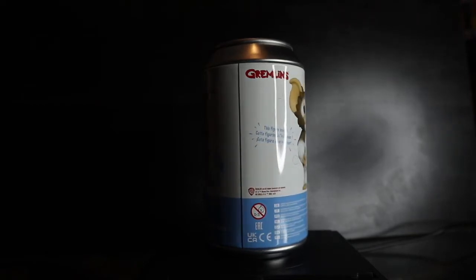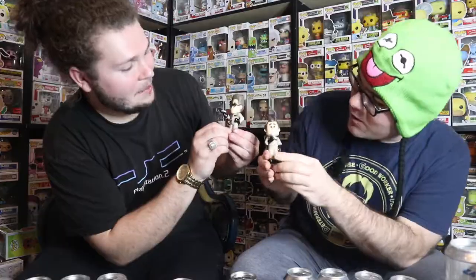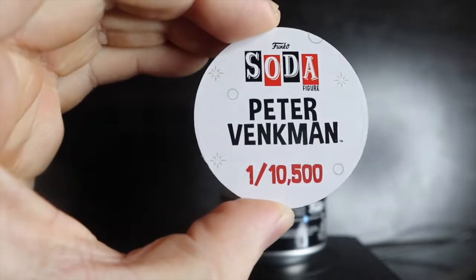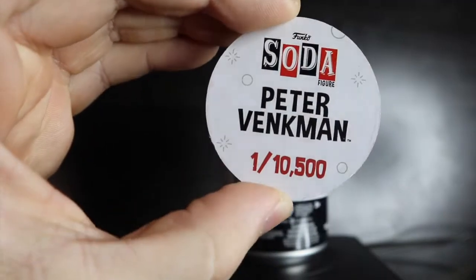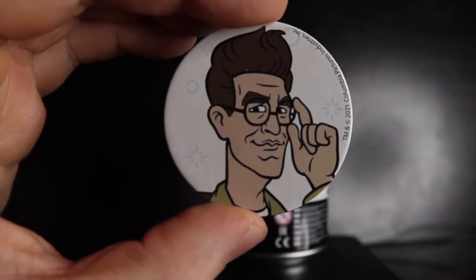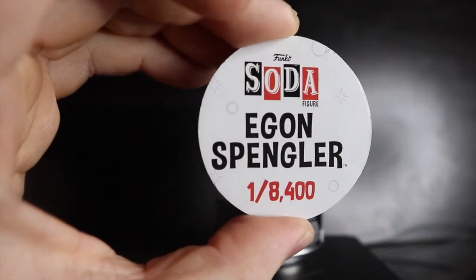Lastly, we each have a Gizmo from Gremlins — one of my favorite movies ever — limited to 10,000 pieces. Chase has 3D glasses and is flocked. Kicking off Ghostbusters — three, two, one — both common. Peter Venkman: one out of 10,500 pieces, white background pog. Egon Spangler: also white background, one out of 8,400 pieces.